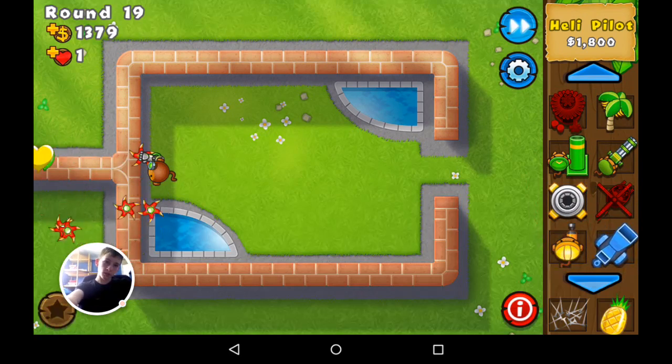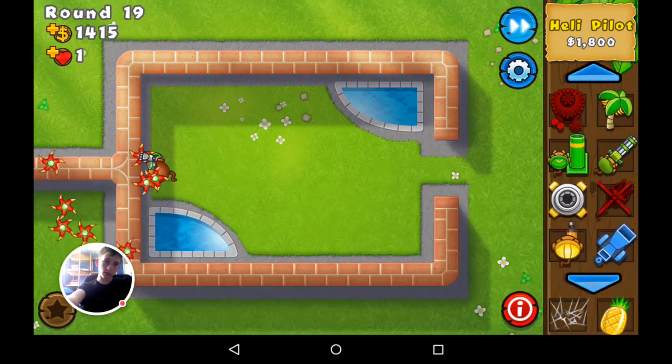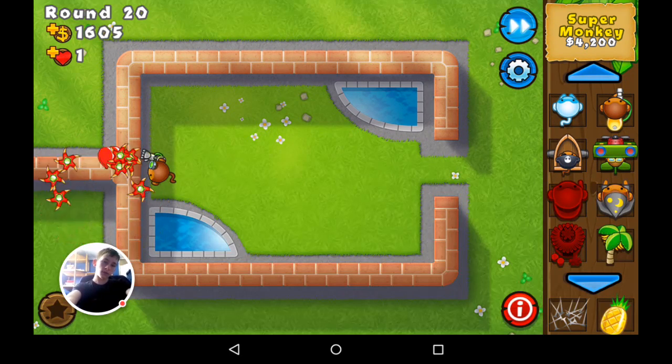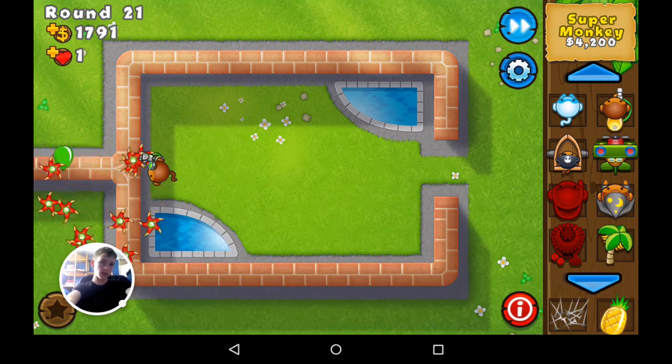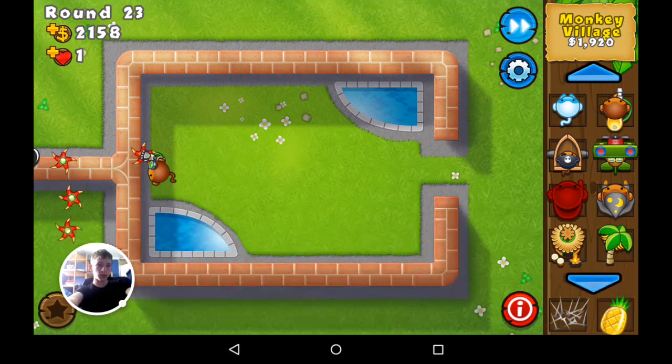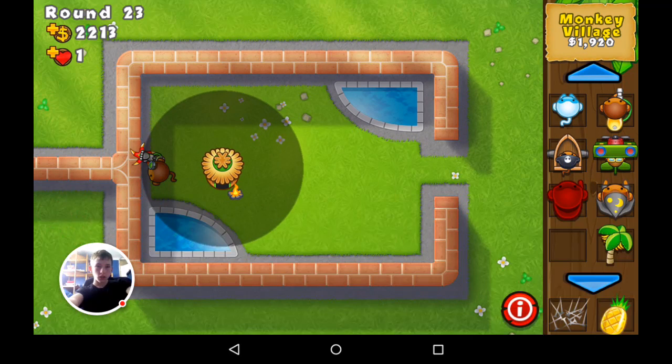There are specialty buildings which I have. For instance, the super monkey one — I've got the first two tiers and I'll save up to get the third tier, which gives super monkeys super eyes so they can see camo. That means the super monkey can see camo without needing any monkey villages.